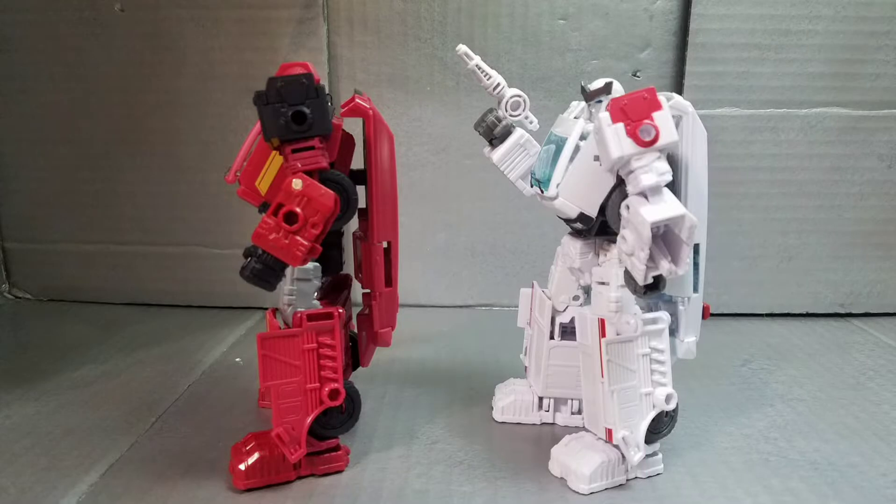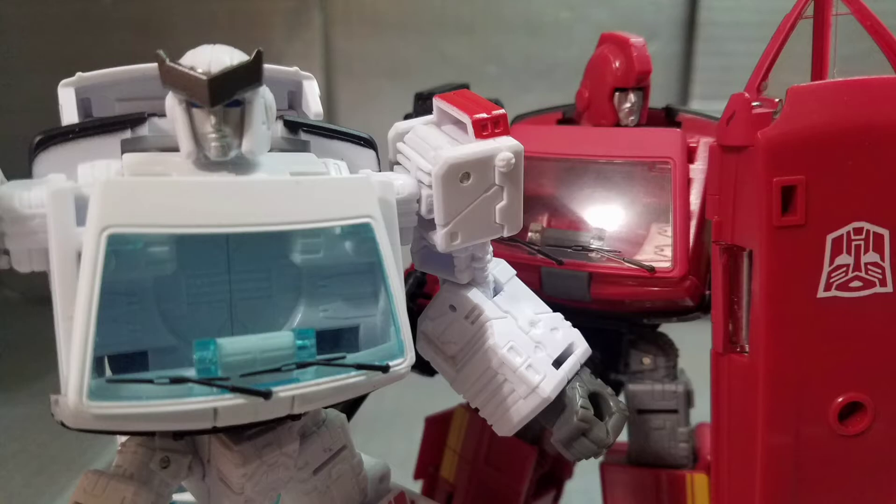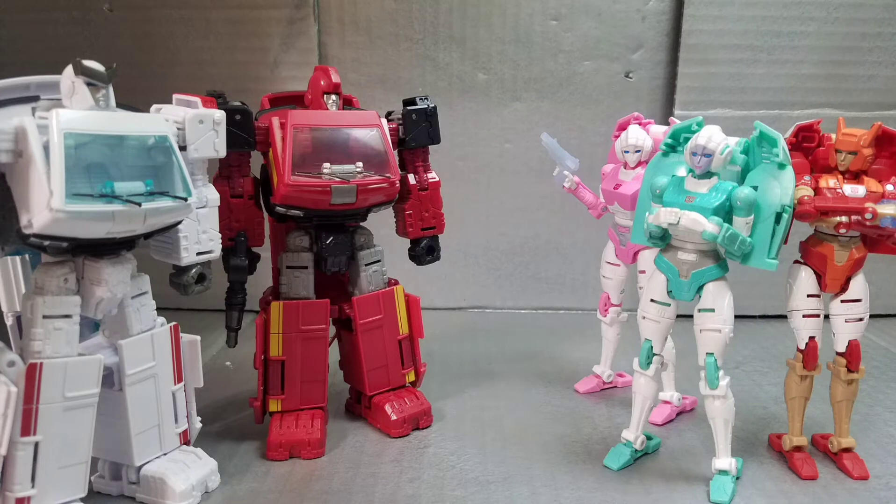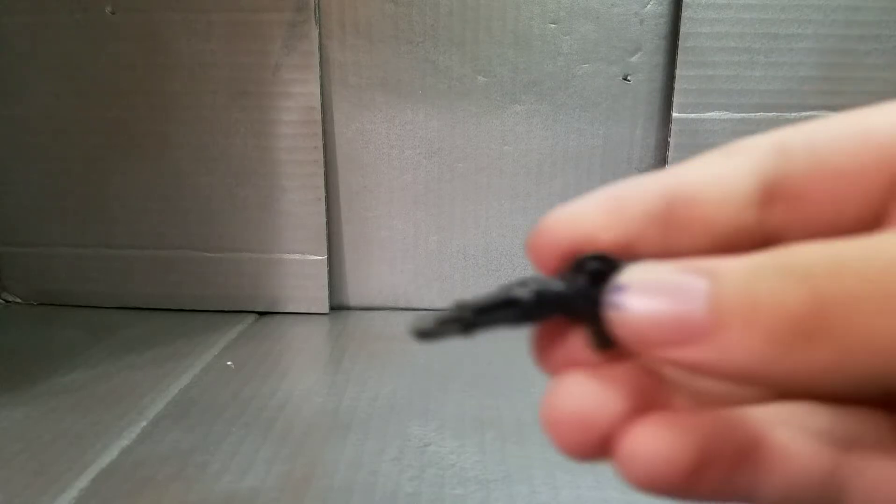If you're wondering about Prowl, I already reviewed him and the other Datsun brothers — minus Barricade — link in the description or maybe in the i-card if I'm not lazy. And if you're wondering about Lifeline, she — Alita One NRC — will be getting a video very soon. I like to gang molds together, so I didn't want to include her, but anyway, now back to Ironhide and Ratchet.